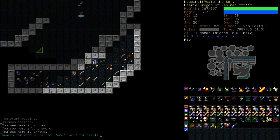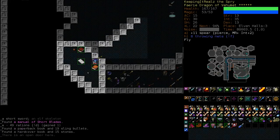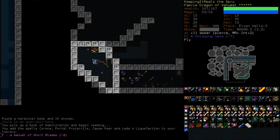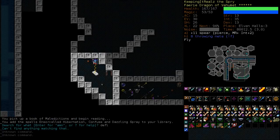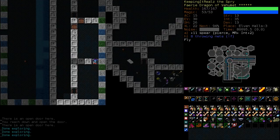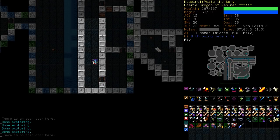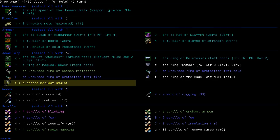Still no deflecting missiles — I really want that spell, it would make this character so much more survivable. We are carrying a plain amulet, I don't care what it is, it's not going to be better than the other amulet we've picked up.